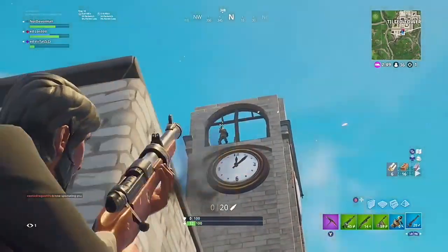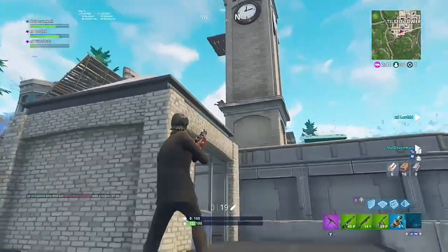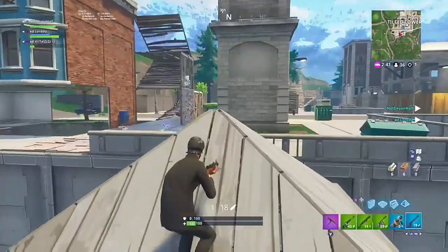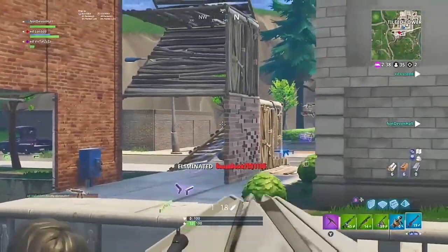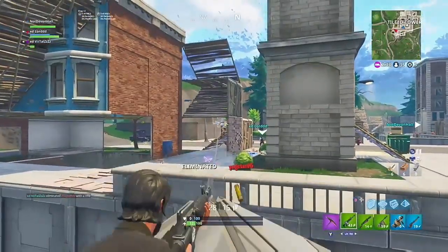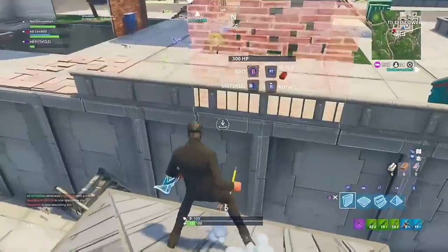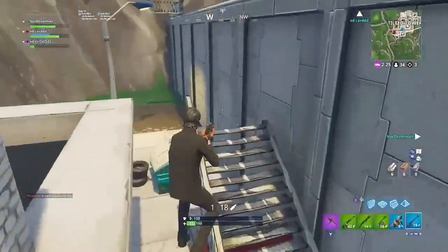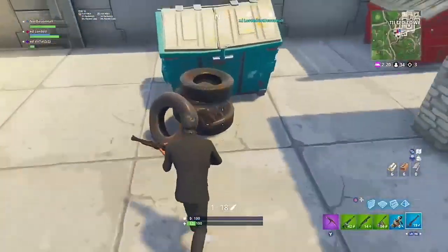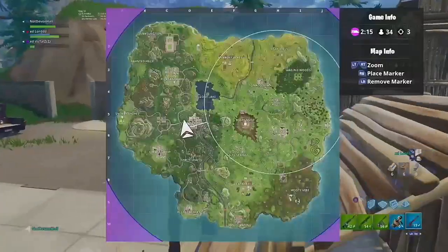Coming in at number 3, in no particular order, we have the pump or heavy with the dual pistols. Using the pump or the heavy to deal one fast shot, hopefully doing above 70 damage — obviously a headshot doing more — and then spraying them down with the dual pistols doing over 40 damage every bullet that hits, and 80 if it is a headshot. So that will be dropping most people in the lobby if you can hit your shots.